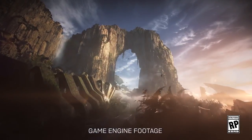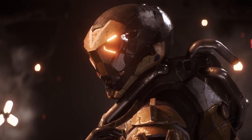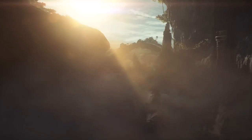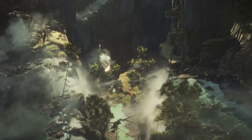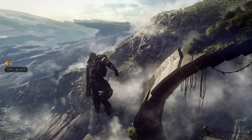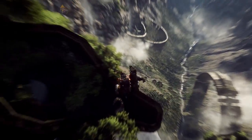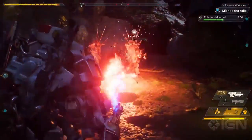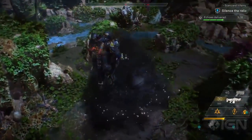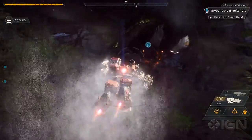The world of Anthem is challenging and dangerous. You, as a freelancer, pilot an exosuit called a javelin. These suits are here to give you a fighting chance in this world that wants to kill you. Each javelin possesses basic functions like wielding weapons, flying, running and ground pounding. Don't drop from too high though because you can take fall damage in this game. Also keep an eye on your jets as overheating is a thing. However, you can fly through a waterfall or dive in the water for a quick cooldown.